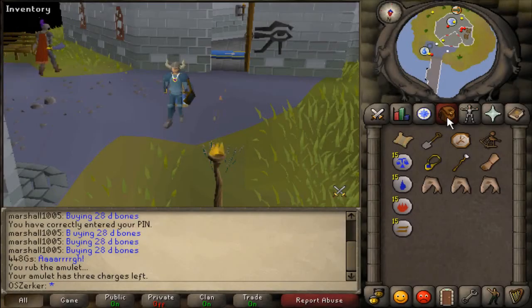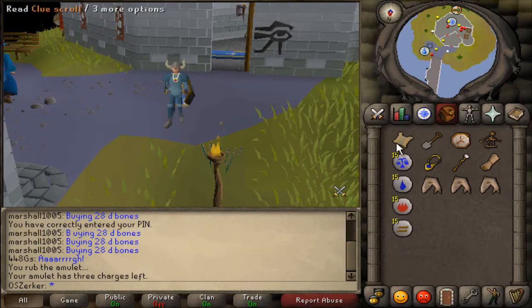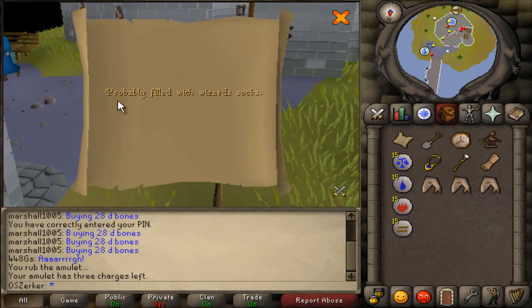Hey, what's going on you guys? OldSchoolZerker here and welcome to my 5th Clue Scroll of the Week. In this Clue Scroll video, we're going to be doing yet another level 2 Clue Scroll, and it says probably filled with Wizard Socks.